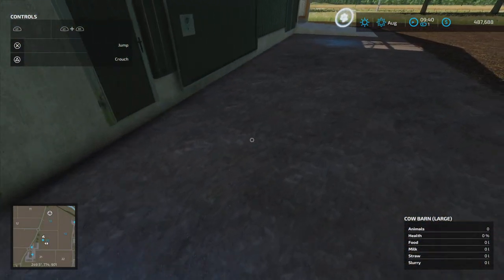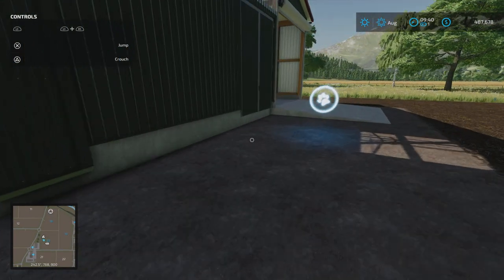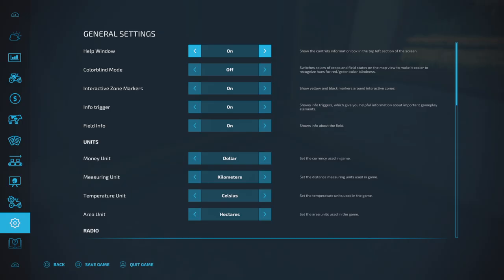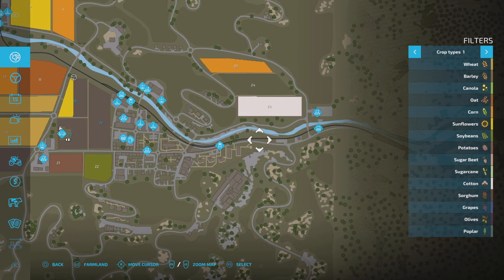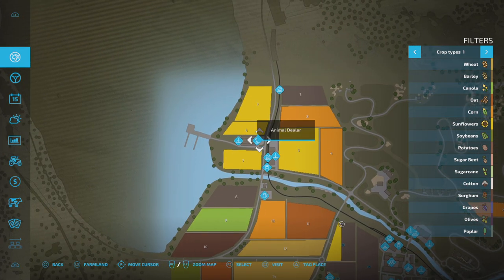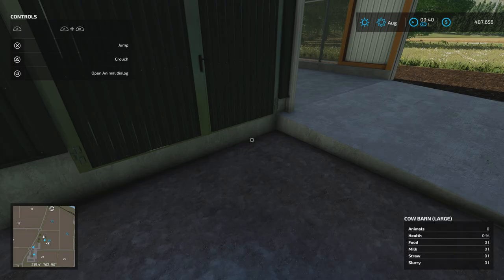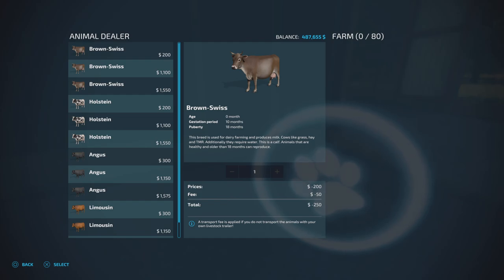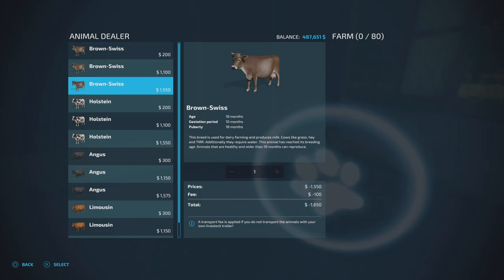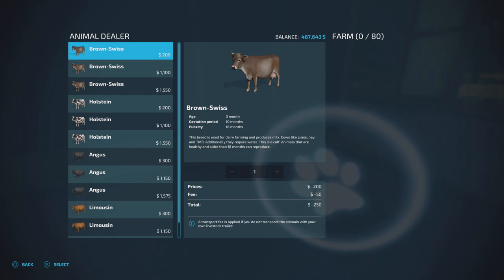Let's start filling this up with some cows. We can buy directly from the animal dealer which is located on the main map near field 6, or you can come to the dialogue box here and deliver them straight away. You've got a couple of different breeds - they all essentially do the same thing and the price difference is where they vary. This breed is used for dairy farming, it produces milk, and cows like grass, hay, and TMR. Additionally they require water.